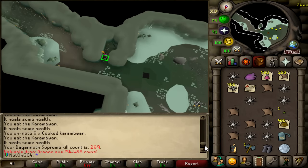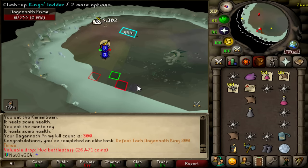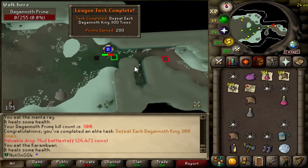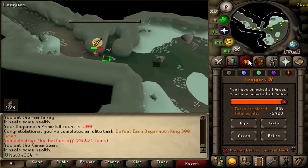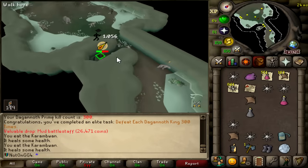It's NBA time. I'm around 270 kills so I'm only going to do 30 more - shouldn't take too long at all. And that should be 300 Dagannoth kills - defeat each Dagannoth King 300 times - 200 points. 72,920.